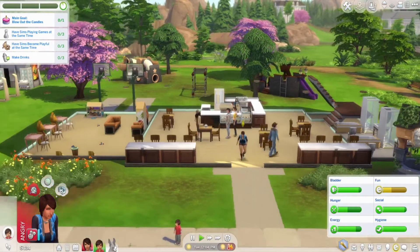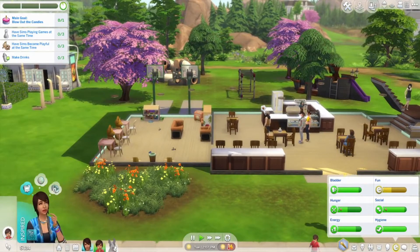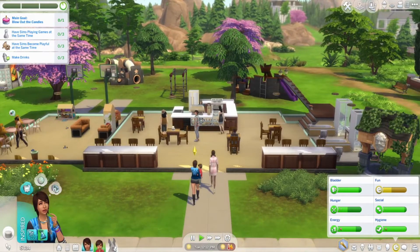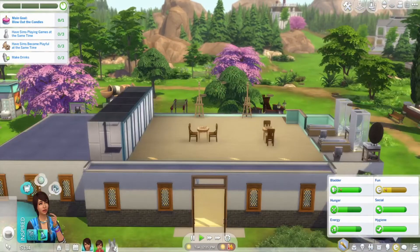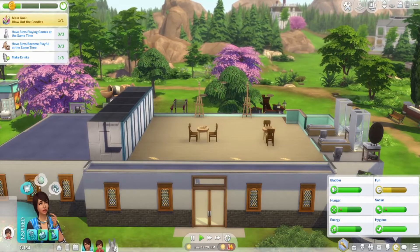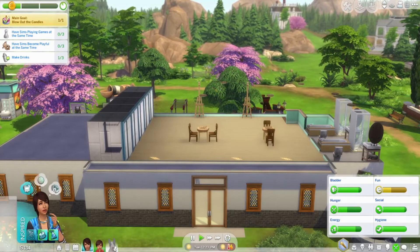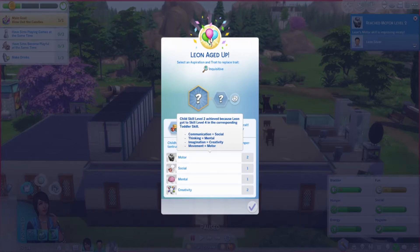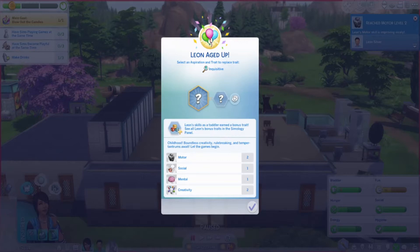We have a café with a little area for toddlers and children, a bigger back playground for the kids, and a wishing well. There are fully furnished bathrooms with baths so toddlers can be washed here, plus closets and storage. Leon has aged up, and as a toddler he earned bonus traits. In the Simology panel he has motor skill at two, social at one, mental at one, and creativity at one.